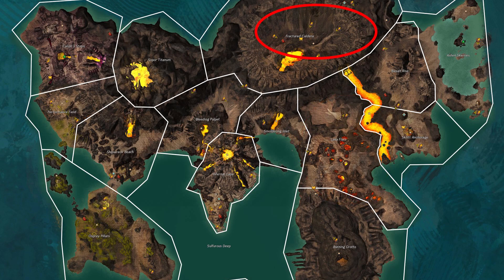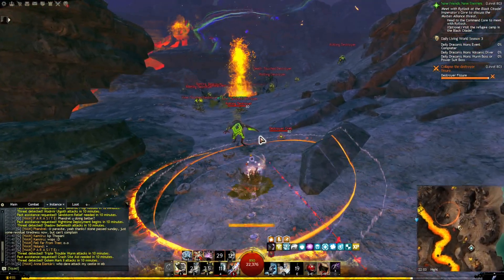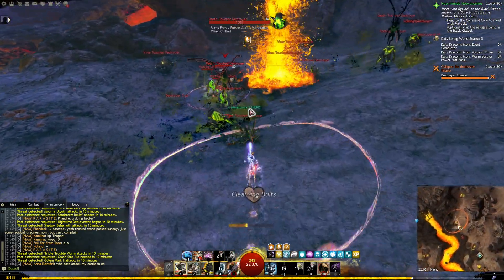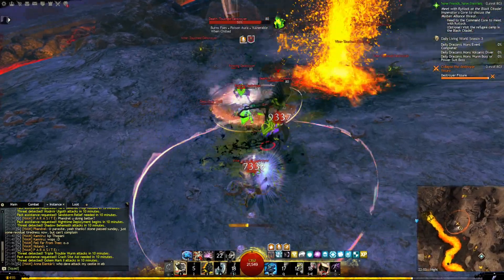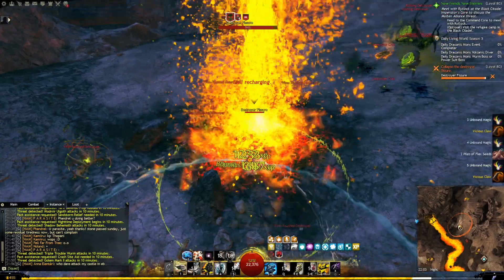Another location would be inside the volcano north of the Scratch Gate. Mobs inside the volcano have very low HP and drop decent loot as well. This area is also rife with possible map events — north of the waypoints where we're farming, a destroyer fissure might spawn, and with this event a mass amount of destroyers will spawn too.